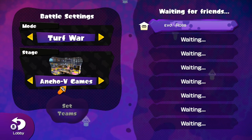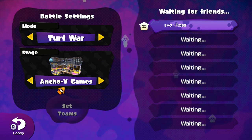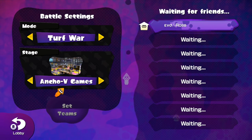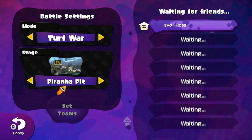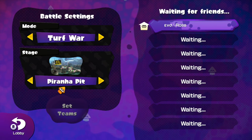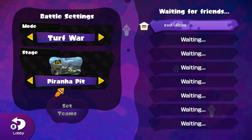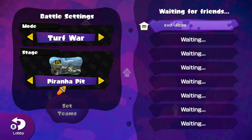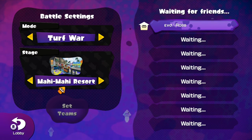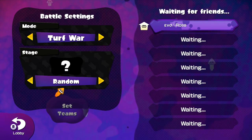Anchovy Games is a great spacing map. Most people prefer Kelp Splatter Scope here, but I actually prefer E-Liter since it can hit all the way across and from your office to the enemy team's fan area, which Kelp Splatter Scope can't do. Piranha Pit is neutral — you can camp your zone or the high left and right sides. Mahi-Mahi Resort is a positive because you're above everyone and it's super open, which helps you a lot.